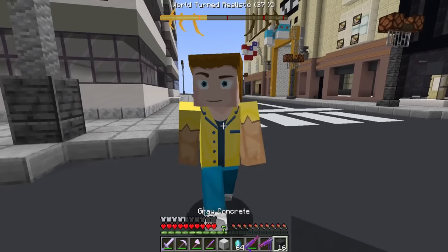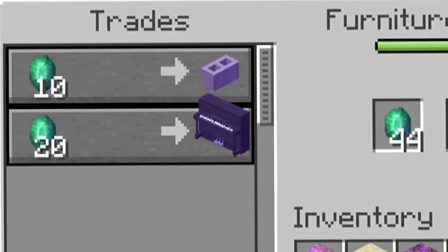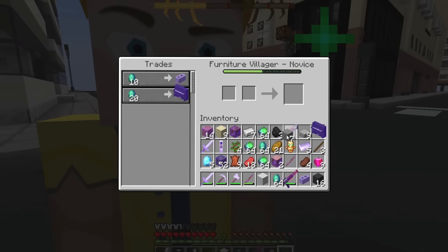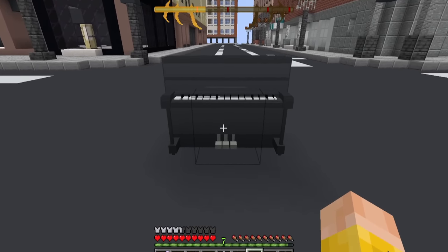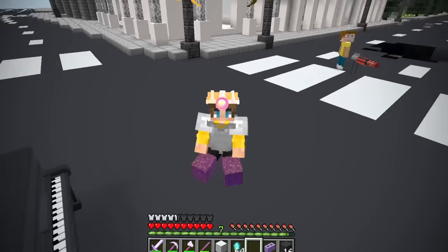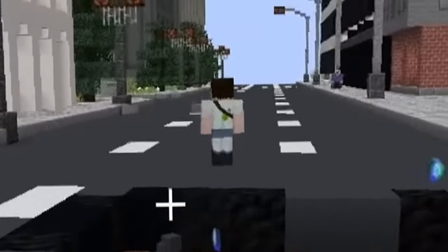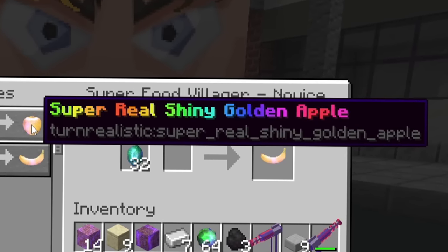It's like a pet turret — this guy's just chilling, doing his own thing. He's the furniture villager. He has a piano and a cinder block. I'll take them. What can I do with a piano? I guess it is a piano — can I play it? I'm like Beethoven, dude — I'm the best piano player ever. But who is this guy that just walked out? He trades a banana. I've never had a banana in Minecraft before. And a super real shiny golden apple.